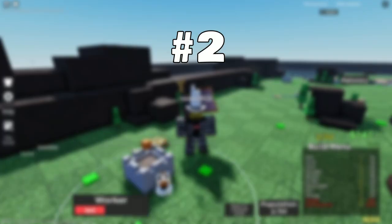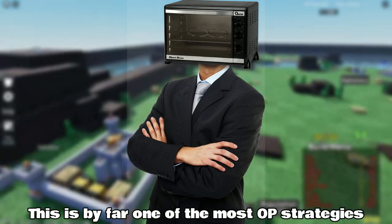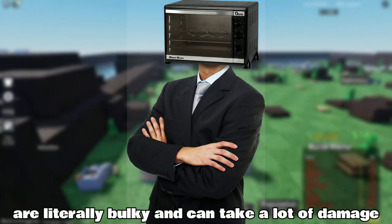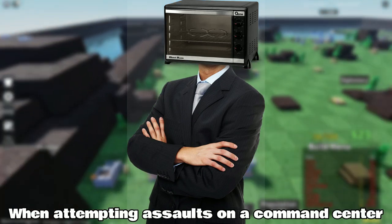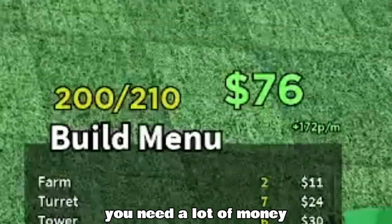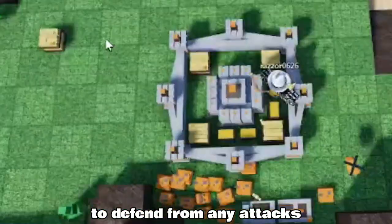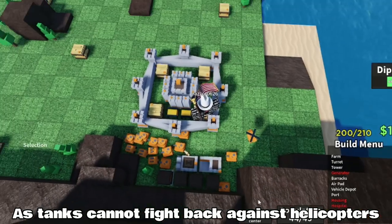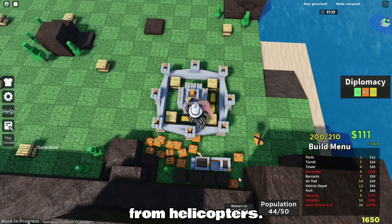Now we move on to number 2 which is the tank spam. This is by far one of the most OP strategies in the game, because the light tanks are literally bulky and can take a lot of damage. This is especially useful when attempting assaults on a command center that is heavily defended. For this strategy to work, you need a lot of money and I recommend putting the tanks close to the command center to defend from any attacks. Getting anti-air is recommended though, as tanks cannot fight back against helicopters, but anti-air will be able to protect your tanks from helicopters.